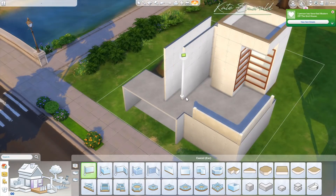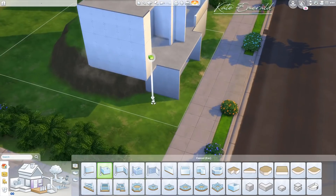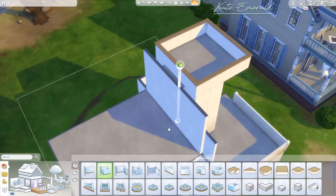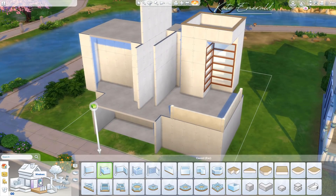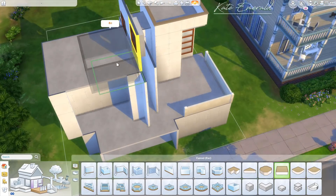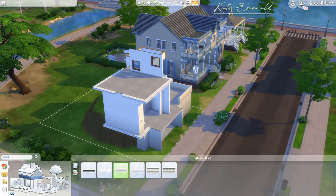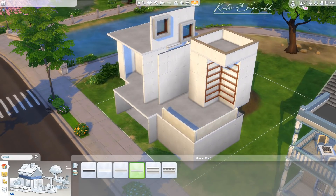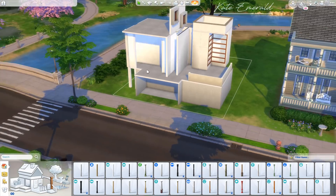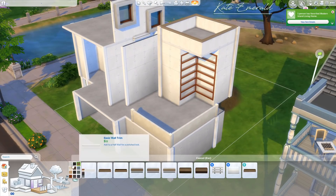I've been reading a lot about what simmers consider to be tiny, and some people say up to 10 tiles, which is crazy. I've never built a really super tiny home, but I really want to challenge myself to build a micro tiny house soon. I know this is super tricky — you guys know I like to build big. I've created a couple of tiny homes in the past, but now after the announcement of the pack I really have to look into this.